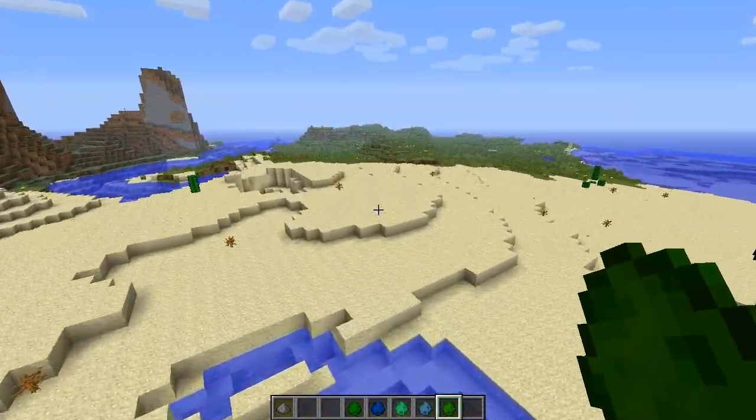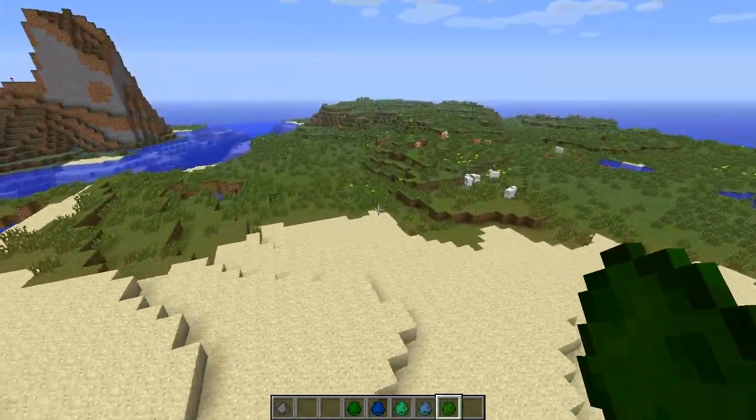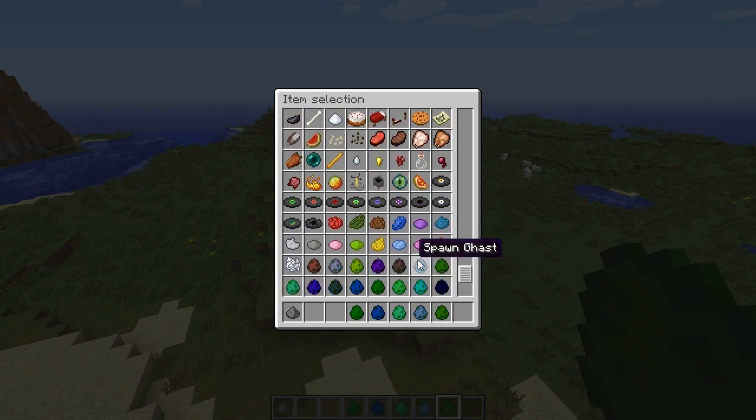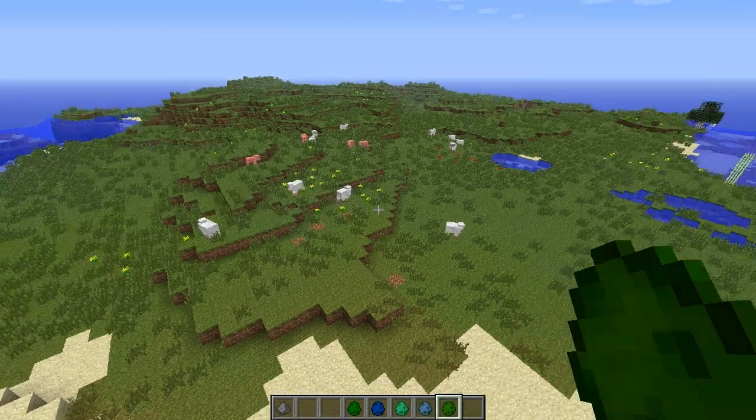We're gonna go away from this area because they're annoying me. I'm having too much fun at the moment. In creative mode — or I would imagine too many items would have it — these eggs, they don't really call them eggs, but they give them the color and texture and look of eggs, and you can spawn any animal you want.